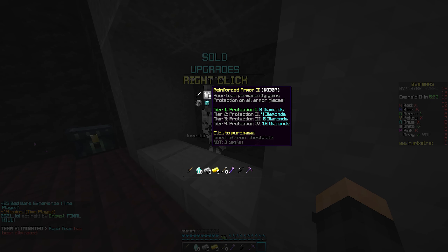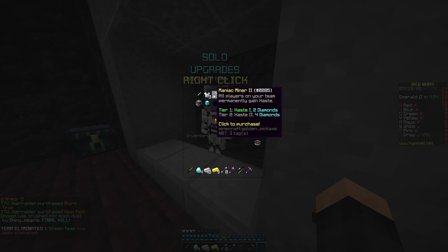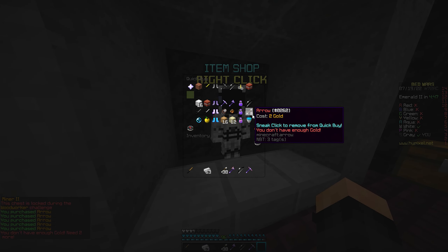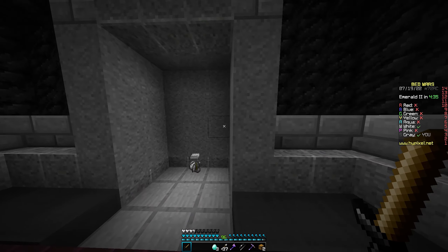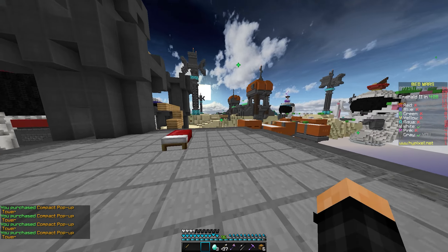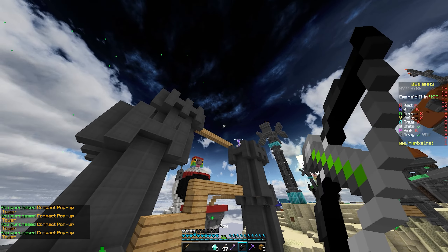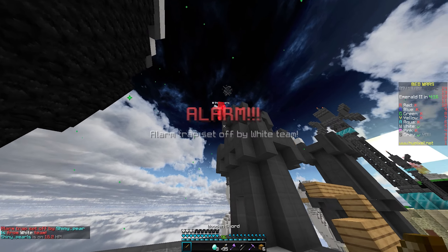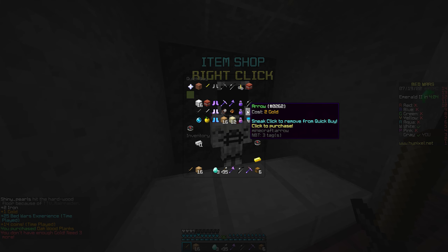Aqua's dead. White and I both still have beds. I'm going to buy an alarm trap so that when someone inevitably comes for my bed invisibly... It's going to be white, it seems, because green just died. This is problematic because white's already on their way and my bed is just undefended. There goes white — they are the last person so I do have to go for their bed. This is going to be so scuffed.